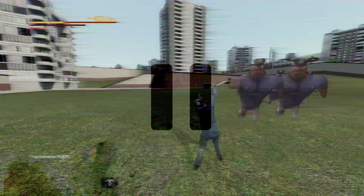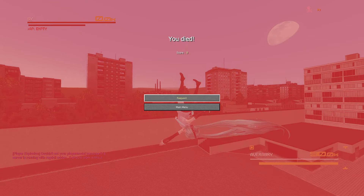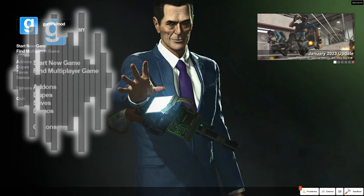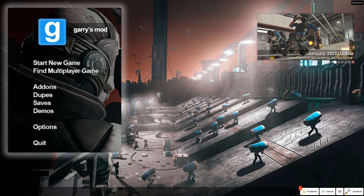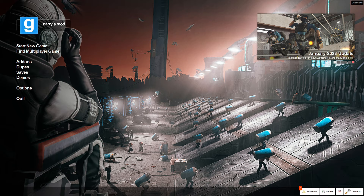Let's rewind a bit and head back. This is GMod's main screen. The top left has start new game, find multiplayer game, add-ons, dupes, saves, demos, options, and quit. The top right shows updates, and then the bottom right shows problems, games, your language, and it shows that you're in sandbox right now. All you have to do from here is click start new game.